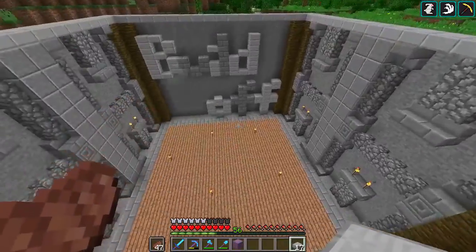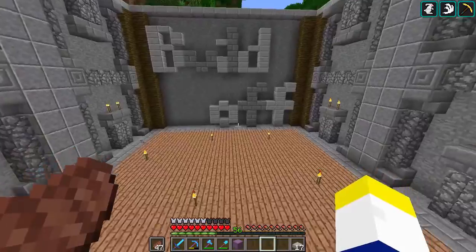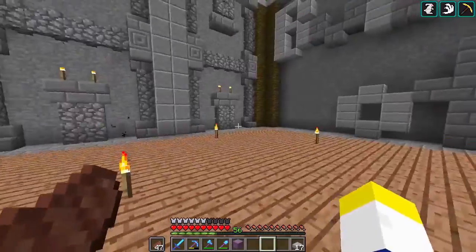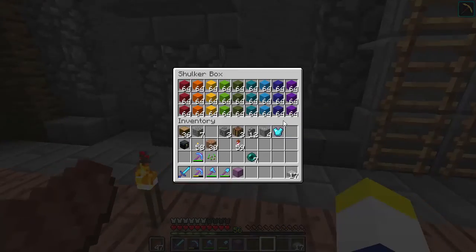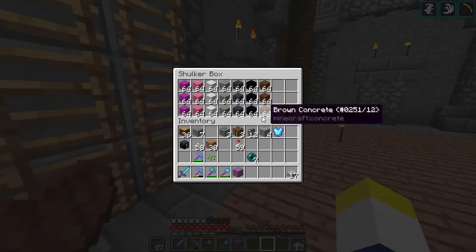This game is going to be called Build-Off, and I wanted to go through how to play this game with you guys. You've got a bunch of different blocks here — three stacks of every color. I might add some scaffolding blocks and buttons and the like.